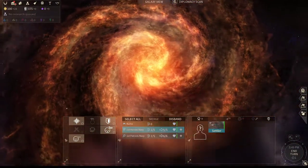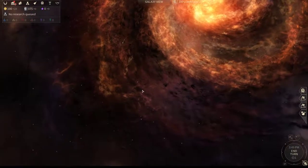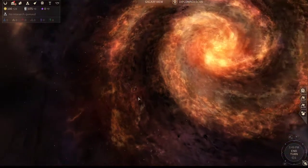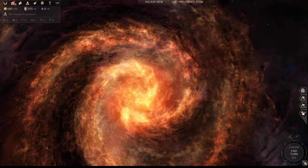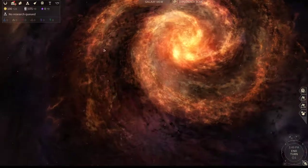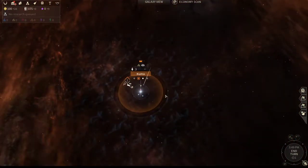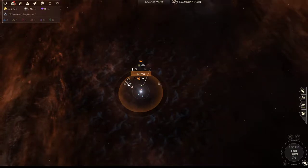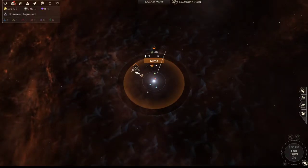It looks like we started in Spiral 2. Depending on which galaxy type you start in, that also changes your location. On the map, anywhere where there's more dense cloud is where you're going to find your systems. Most systems are connected — we are playing on the second option with the node connectivity, where some systems are going to be connected but not everything is completely connected.